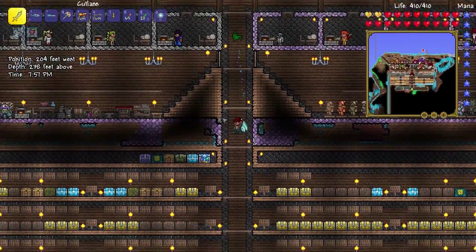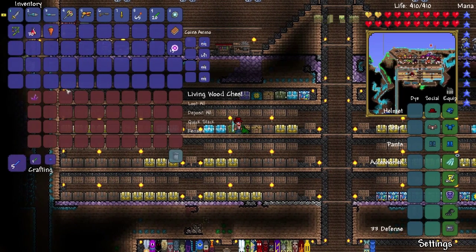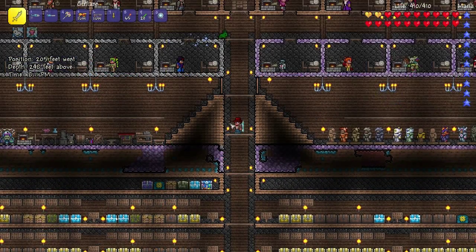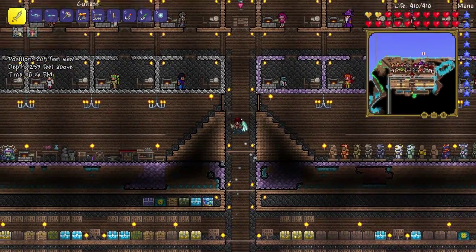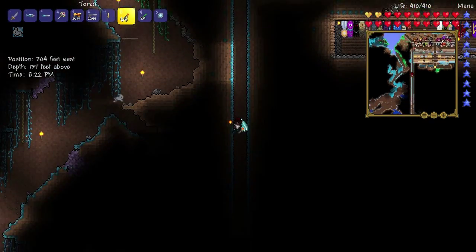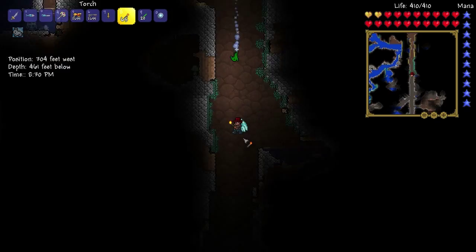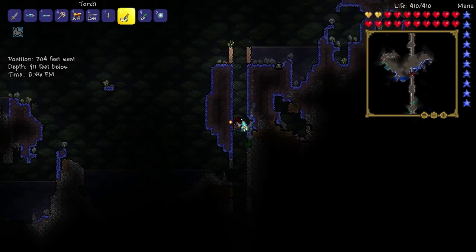Next up, we're going to need to go to the hallow and get some crystal shards. Do you see what I'm going to make now? It's going to be the crystal storm. I don't know why I haven't made one of these before, but it's finally time to. Where's the hallow? I think there's hallow down our elevator. It might just be corruption and crimson. Where is the underground hallow? Because there are lots of crystal shards there and that's what we're trying to get.